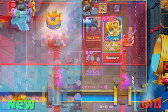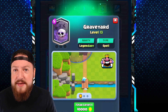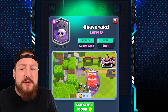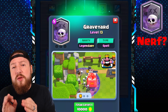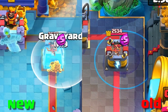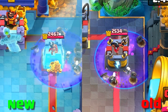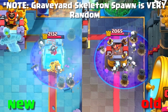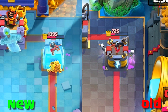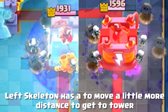The fifth card being changed is the Graveyard, which has continuously dominated the meta for many months — arguably years. The greater skeletons will now spawn closer to the edge of the graveyard. It's a very subtle change; whether it'll be a big or small nerf we'll have to wait and see. In theory, some skeletons would require more time to run to the tower if they're spawning farther away from it.